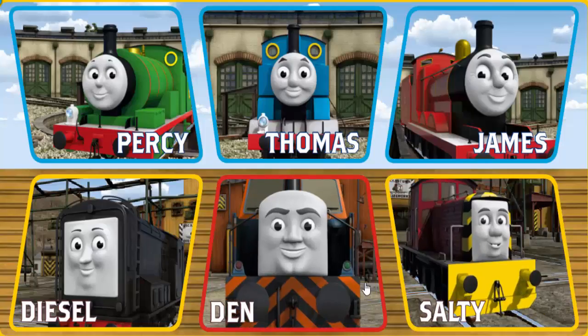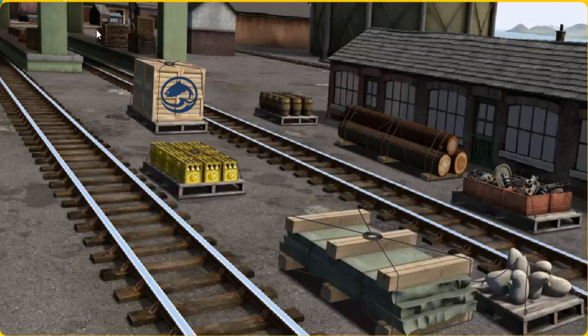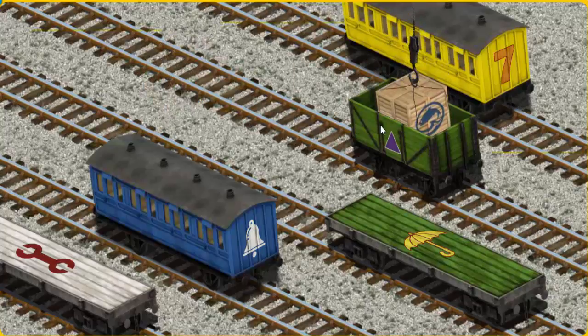It's a busy day at Brendam Docks. Thomas and his friends have many deliveries to make. Den must deliver the crates of fish to the fair. Show Cranky where the crates of fish are. That's it! Let's lift and load. Now the cargo must be loaded. Show Cranky where the green cargo car with a purple triangle is. You found it!